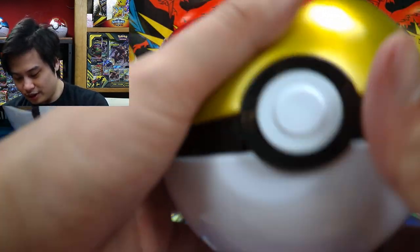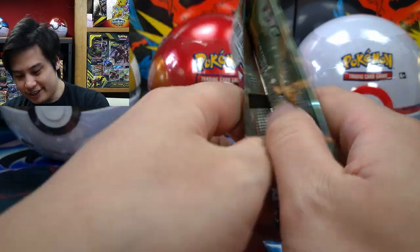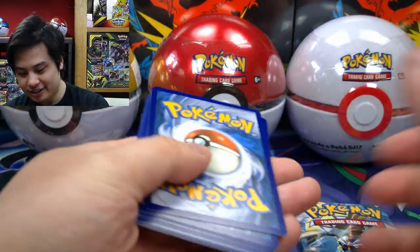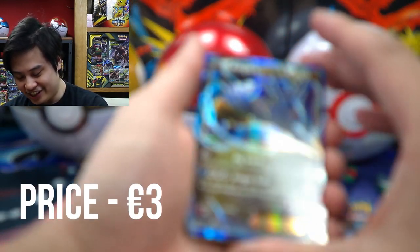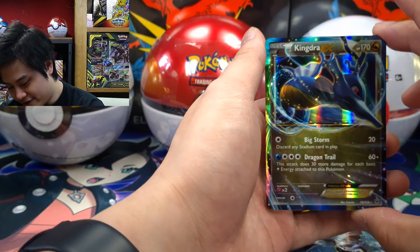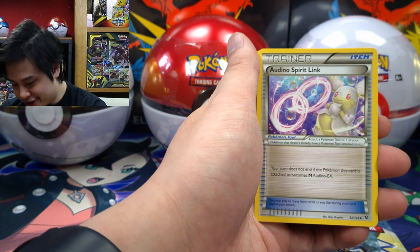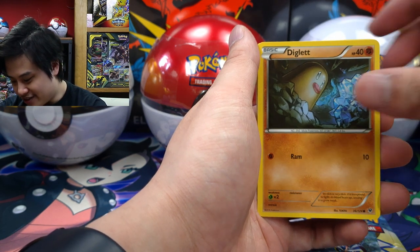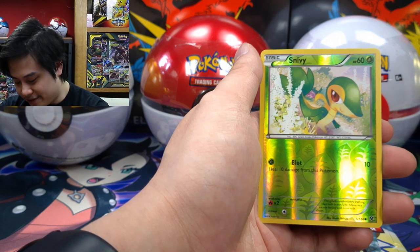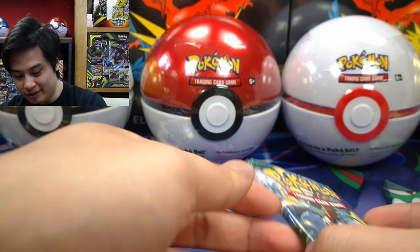I'm going to pit the two Level Balls against one another. Fates Collide — Alakazam I believe is a really good one. It's three from the back. There's no energy in this at all. Okay, so our first hit is going to be a Kingdra EX. We got an N — N used to be worth quite a pretty penny back in the day. And we get a Snivy Reverse Holographic. Our pulls I'm going to put just over here so we can look through them later. Already a hit!